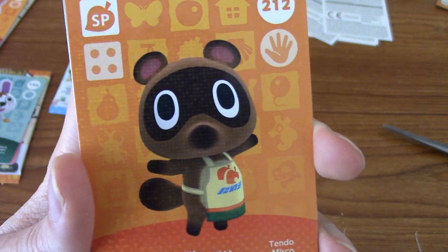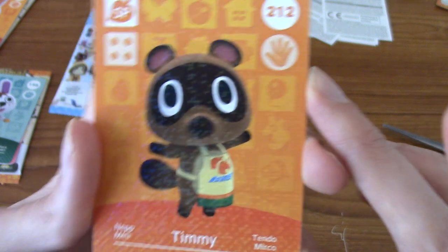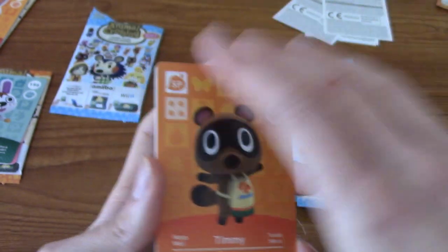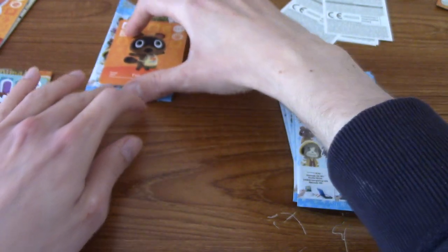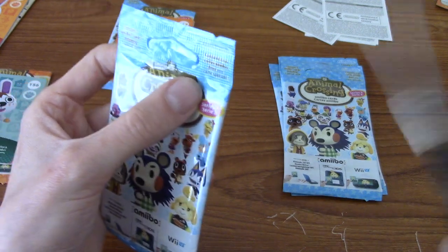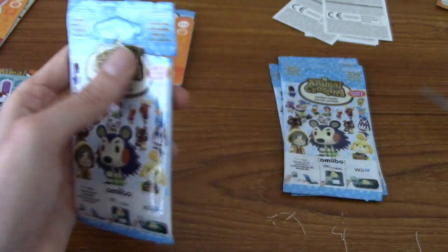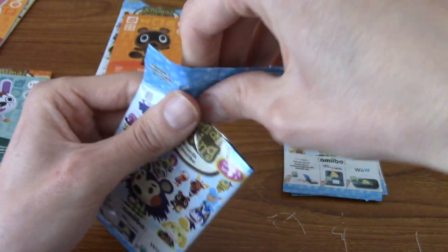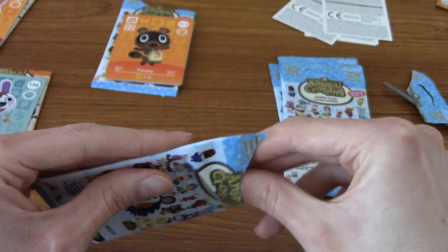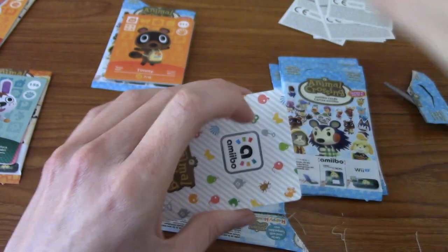There we are — I've got Tom Nook and I've got Timmy. Do I have Tommy? No, he was in Series 2. Very cute — he's got his apron on from like the upgraded Nook's Cranny, I believe. Obviously these designs, I'm guessing, are kind of based on New Leaf which is the 3DS game. Unless I really missed something, Blanka did not appear in New Leaf, so some of these are new renders and stuff.